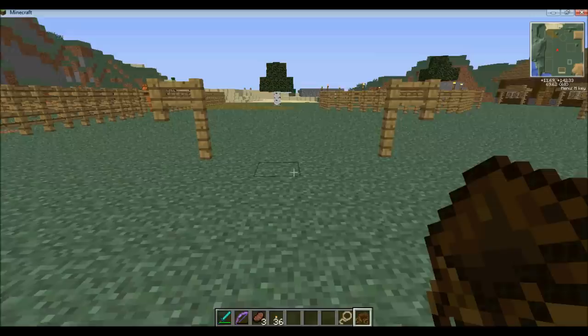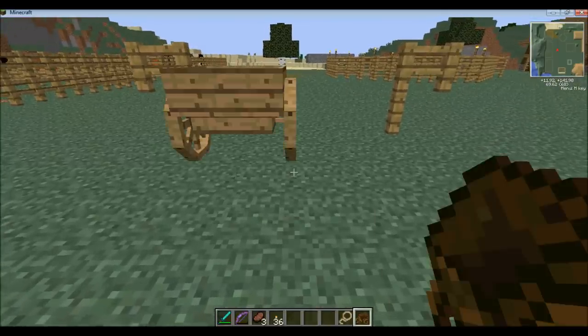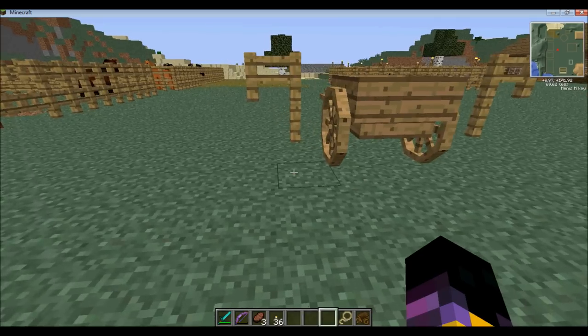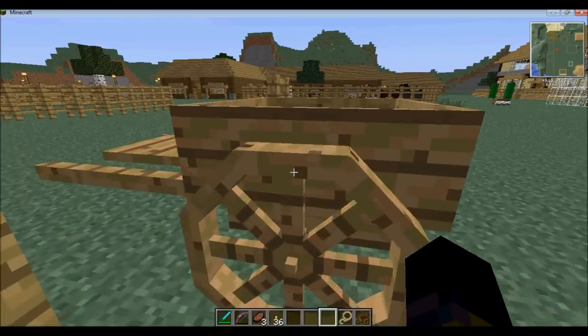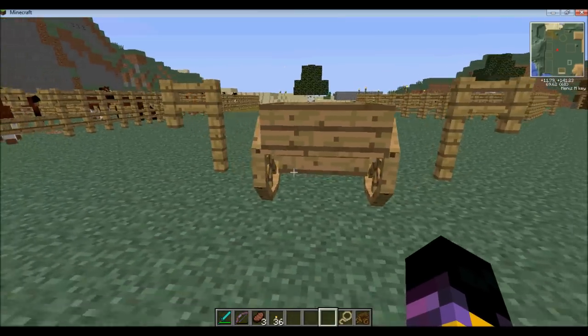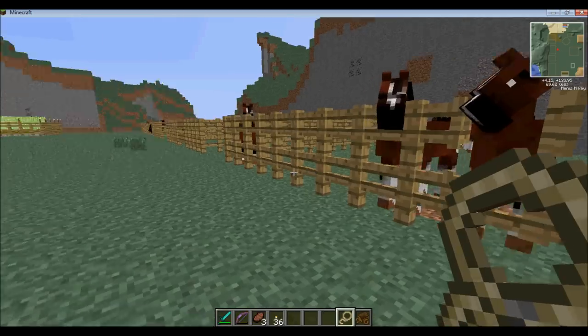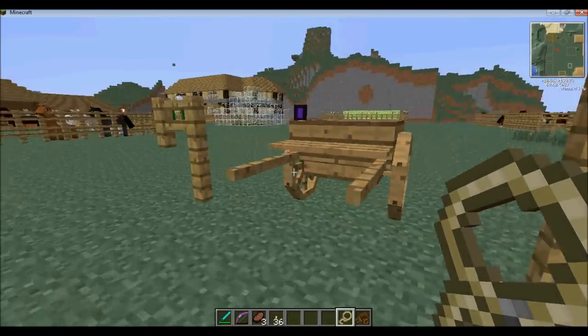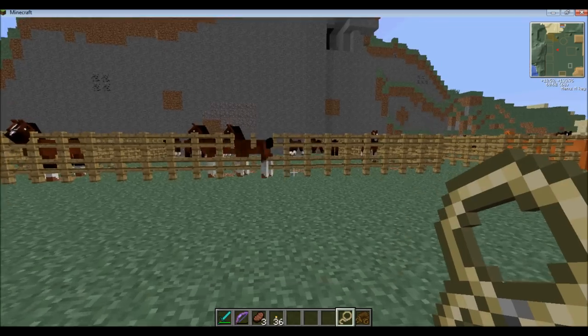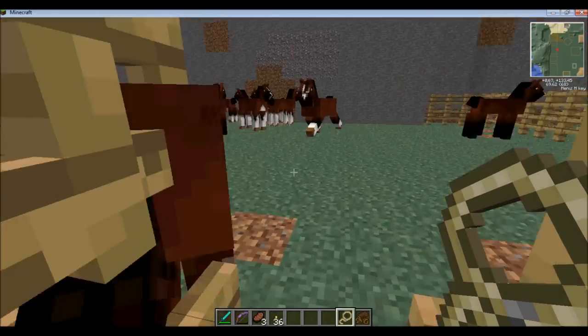The easiest way to do this is to set up two hitching posts. So I've got two there. We just need the cart first, since it can be pulled by one or two horses. I'm just going to move it over a tad so it's kind of in between the two hitching posts. The little cart can be pulled by one or two horses, so I'm going to pick two.